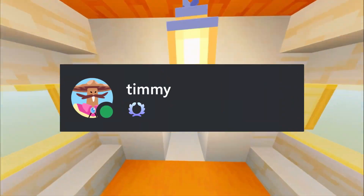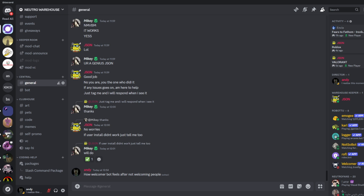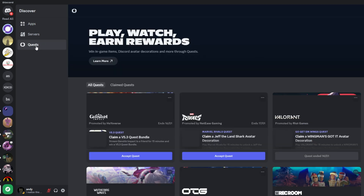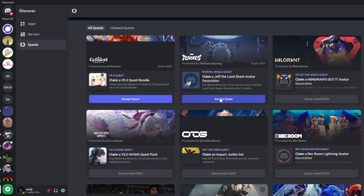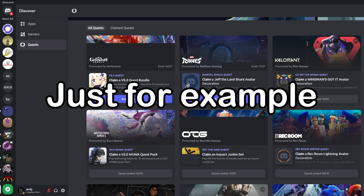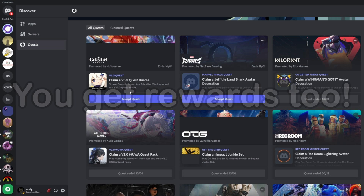The next badge is the Quest badge, which is also really easy to get. To obtain it, open Discord and click on the Discover button in the left corner, go to the Quests tab in the sidebar, and you will see a lot of quests — you only need to complete one of them. If you do not see any quests available, there will always be more in the future. Discord will ask you to play some games or stream those games to friends for a certain amount of time.